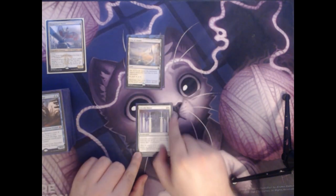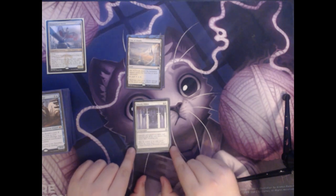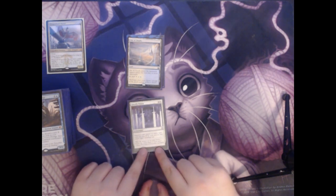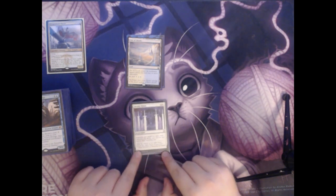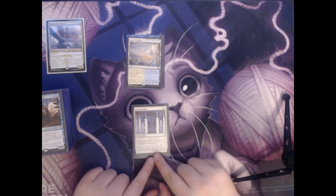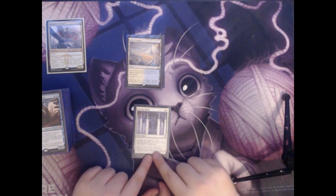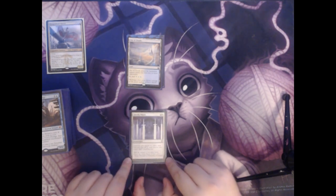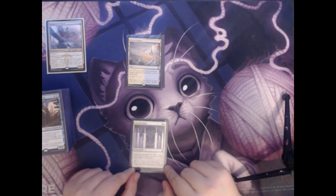Next up we have Ghostly Prison. It is two colorless and a white for an enchantment. Creatures can't attack you unless their controller pays two mana for each creature they control that's attacking you. This makes it very good at defending yourself and at persuading other players to not attack you. If you have other opponents they could attack, why would they attack you if they have to pay two mana per creature when they could just attack the person sitting next to you? So not only is it functional, it's also really good at persuading your opponents mentally away from attacking you.